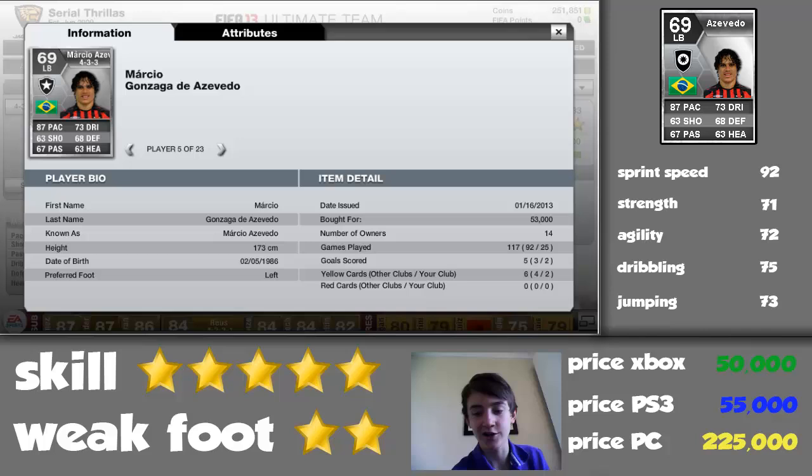He has 2-star weak foot and 5-star skill, which is great. He has 55,000 coins on PlayStation, 45,000 on Xbox — depending on formations and all of that obviously — and 225,000 on PC. That is a very acceptable price. He's a little bit more than Marcelo, but he is a lot better than Marcelo. I've played with Marcelo, I've played with Danny Alves, but with all the good fullbacks, this player is by far my favourite. He's absolutely amazing.